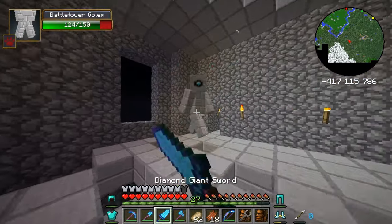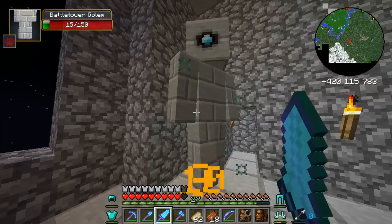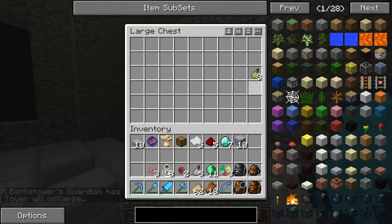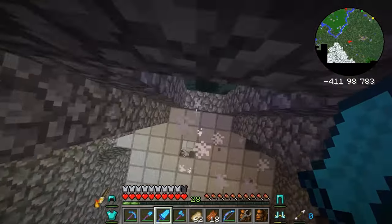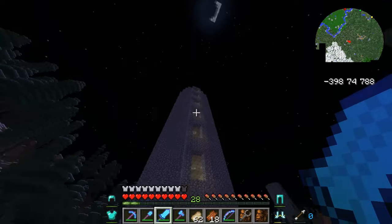Oh my god, that actually scared me, that actually made me jump! Grab everything and go, grab all the XP and go. We can finally view it from the outside properly — oh wow, that's quite cool actually. I just want to get on top of this tree. There we go, that looks cool.